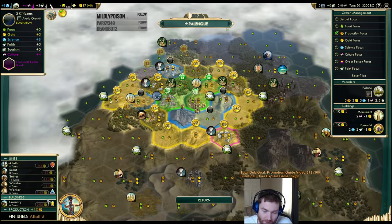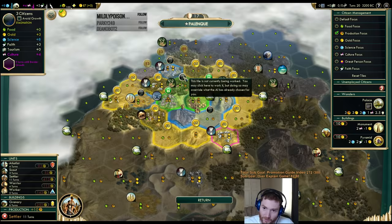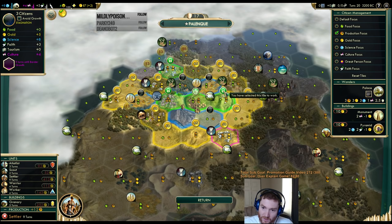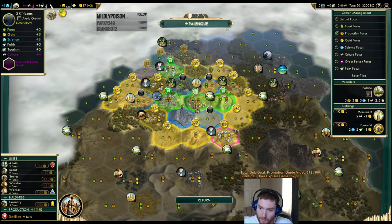We just grew. I want to work settlers now. Right now I have 10 production if I work this settler, and remember you can't starve when you're building settlers. If I work the silver over here, I'm up to 11 production. There is a formula for food conversion when building settlers, but I didn't bother to memorize it.